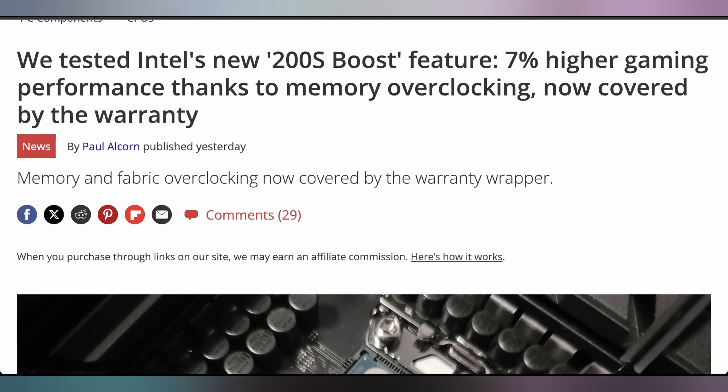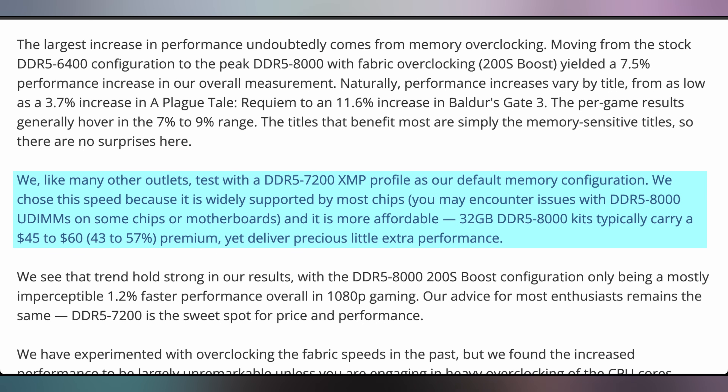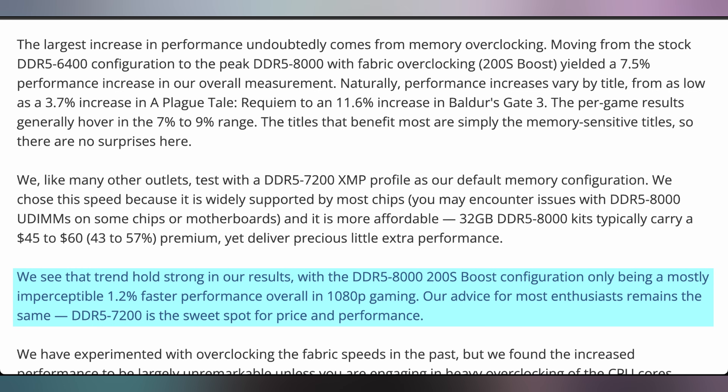People found Intel's most recent CPUs to be a little underwhelming. We talked about in yesterday's episode that they were preparing a 200S boost overclocking profile for the Core Ultra 200 series processors. According to some testing that's out there, it does what it says it's supposed to do — it gives you better gaming performance and wraps overclocking into the warranty, making it more officially approved by Intel. Tom's Hardware found you could get about 7.5% total performance increase by changing a few things, significantly less in some games and a little more in others. The main thing is that you need faster RAM — Intel scales better with faster RAM, going up to DDR5 8000, with the sweet spot being DDR5 7200 for a Core Ultra 200S.